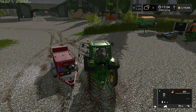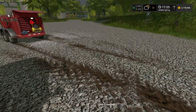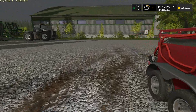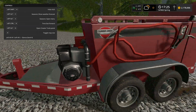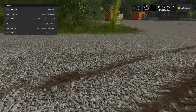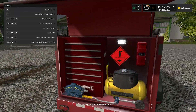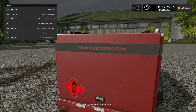This field service trailer is simple and I absolutely love it on my maps. Not only can I fuel vehicles out in the field, but if I'm away from the main farm and need to do maintenance — say the Scorpion King is out in the woods far from the farm — I don't have to drive it all the way back. Check it out on the Giants Mod Hub and add it to your farm. Thanks for watching — come back for more mod reviews in five minutes or less!